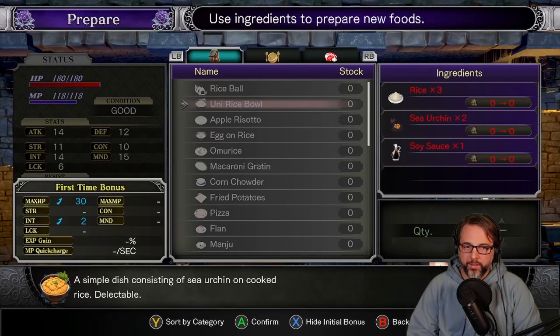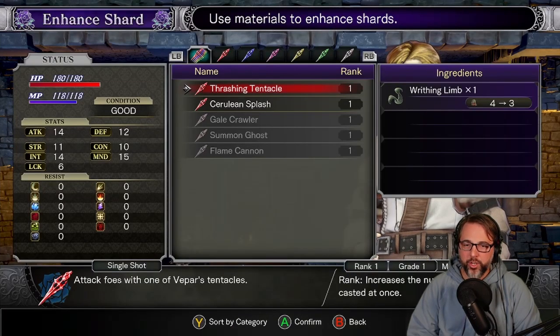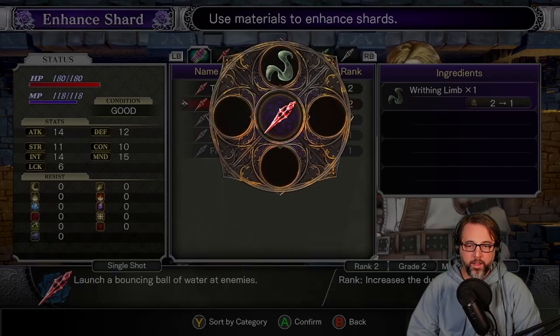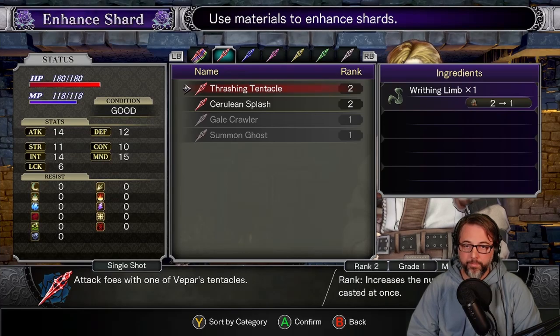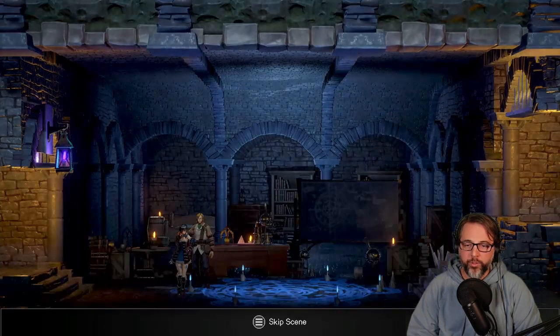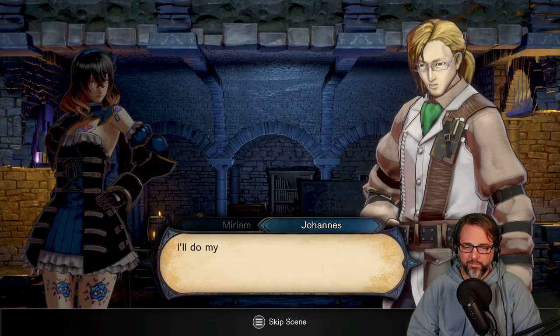Okay so you can make foods too. Enhance shard - thrashing tentacle. I'll go with this, enhance thrashing tentacle. Sure. I'll do my best to inform you. All right, cool.